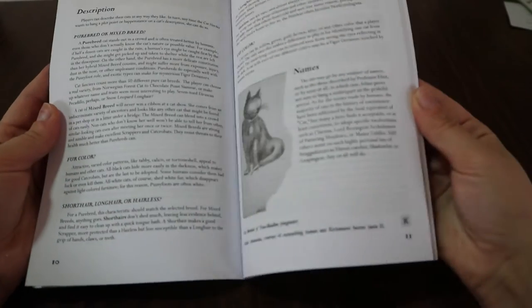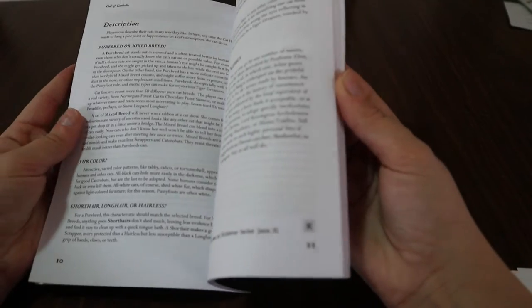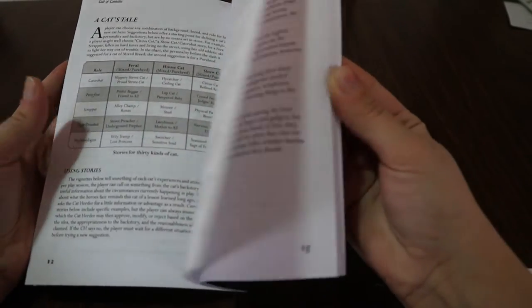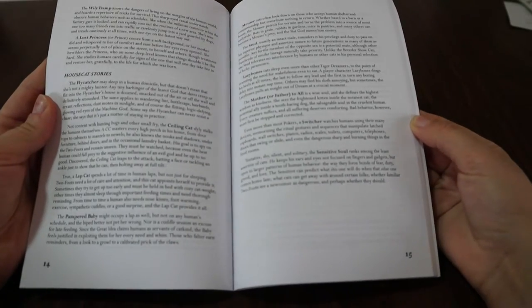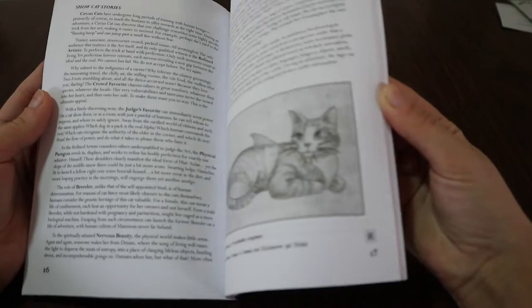For example, there's a type of cat in this game called a two-foot-ologist. These cats have been observing the humans and have learned things about the way they live. These cats might be particularly skilled at opening doors or they might notice a human's patterns of behavior. Sometimes, if you don't appear to be initially the right cat for the job, you can explain to the cat herder how your cat is going to tackle the obstacle in their own way.